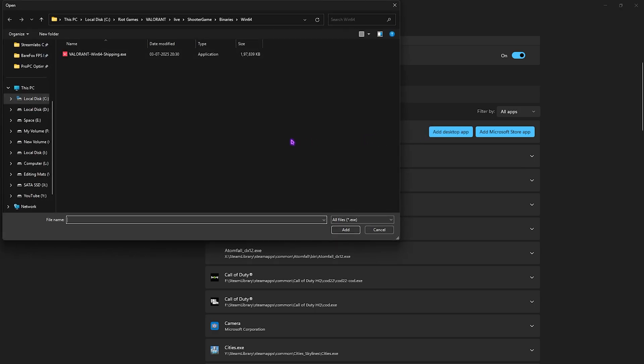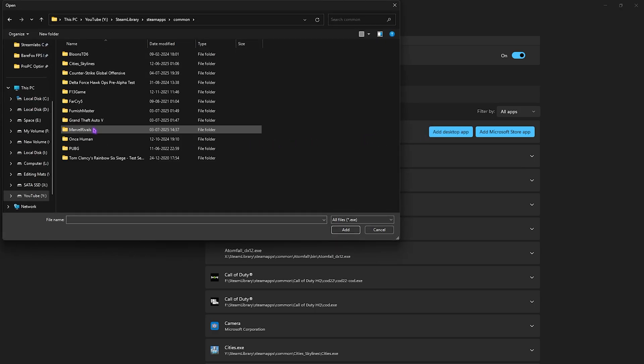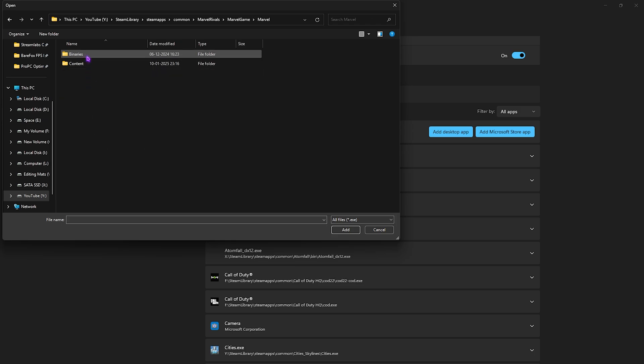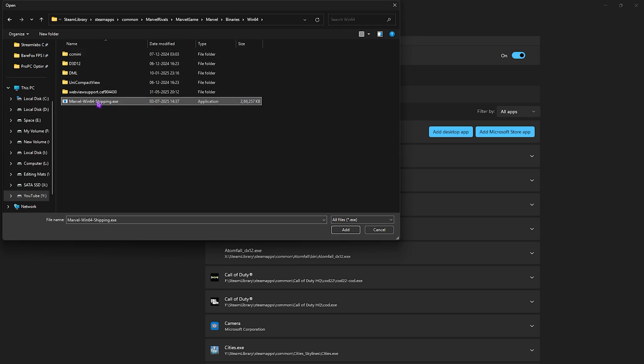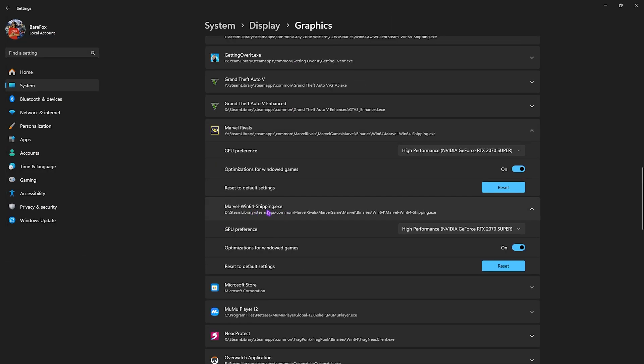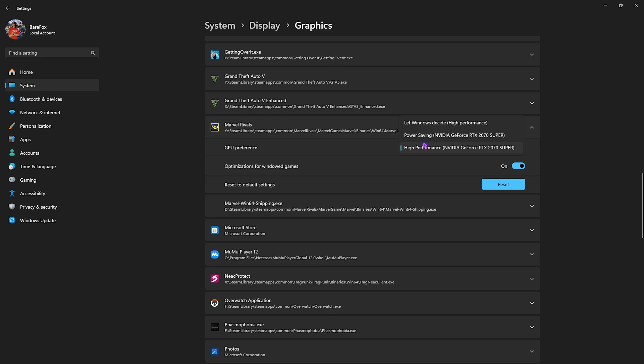Click on Add Desktop App and navigate to the download location of Marvel Rivals. Go to Marvel Games > Marvel Binaries > Win64 and find MarvelWin64Shipping.exe. Click Add, then select it and set the GPU preference to High Performance. Ensure optimizations for windowed games is turned on, and confirm the selected GPU is your dedicated graphics card.